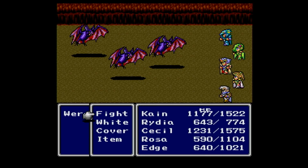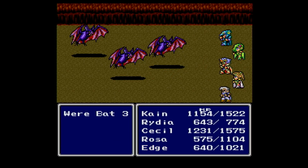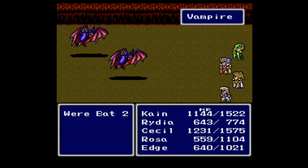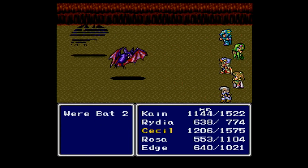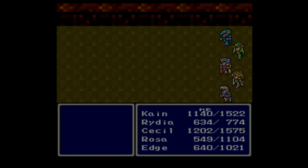Alright, werebats. These guys are not anything special other than the fact that they do have the vampire ability, like other bats - all four of them. They just have to be cut down as much as we can. Go to the skies there, Kane. We'll see if we can kill the rest of them off as quickly as we can. We're killing things off so quickly, Rydia's not even getting a chance to get off her spells. But Edge did gain a level there.